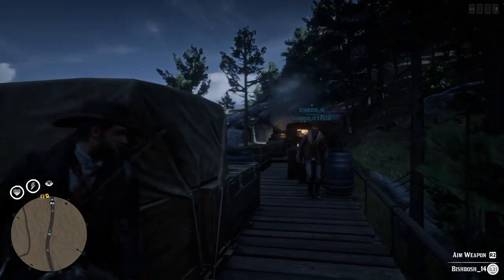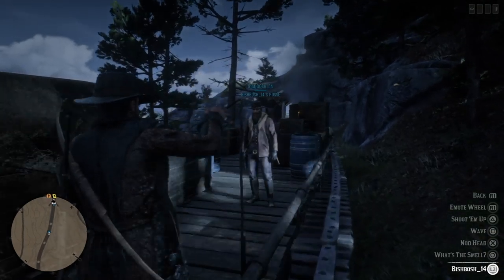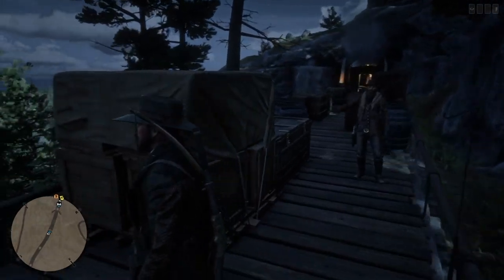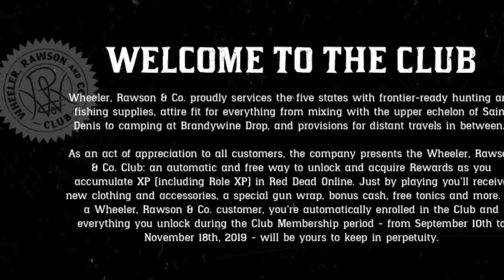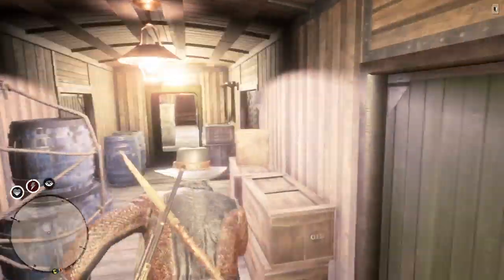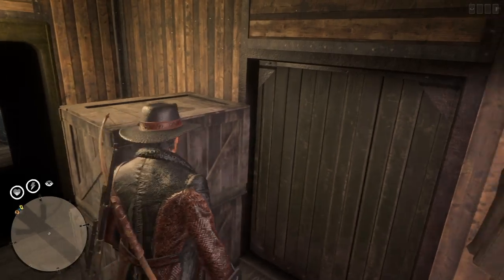Basically if you buy something at Wheeler Rossum & Co, you will automatically be enrolled to the club and you will get some bonus XP and some role XP just by playing, and you will receive new clothing and accessories, a special gun wrap, bonus cash, free tonics and more.